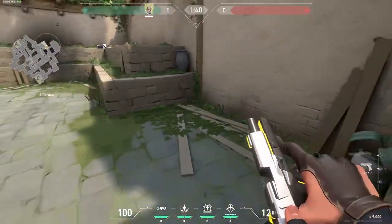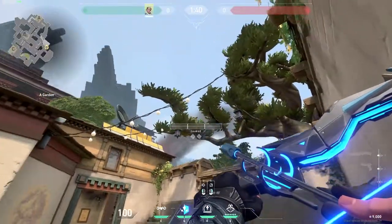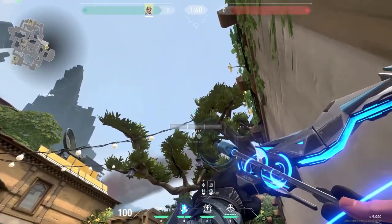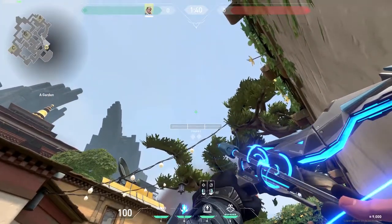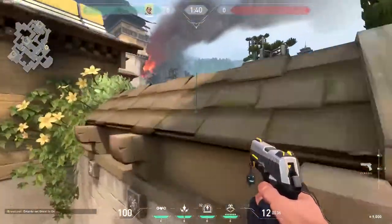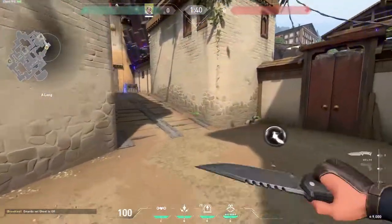Today I want to show you a very easy Sofa shock dart that will land exactly at A-long. First, stand in this corner and aim in the middle of the Christmas light and go a little bit up. Then shoot your arrow with one charge. The shock dart will land exactly on the place where some people might be waiting for you. You can shoot this dart at the start of the round for a little bit of poke damage.